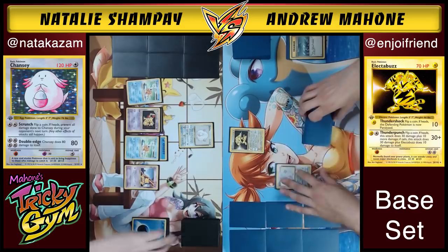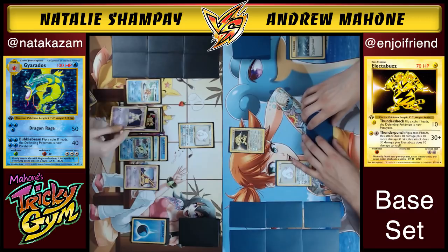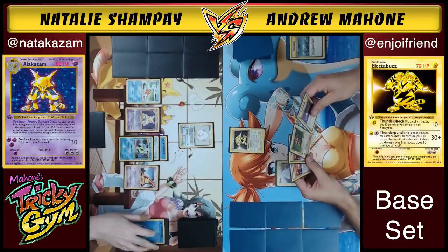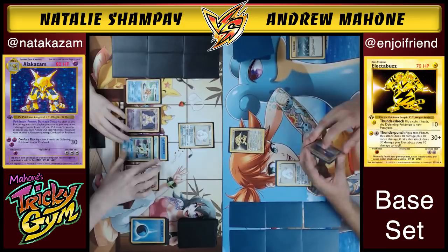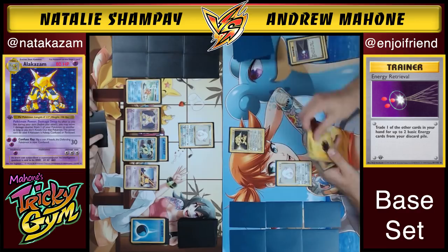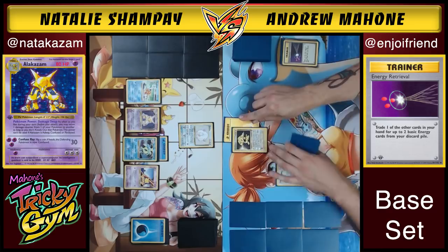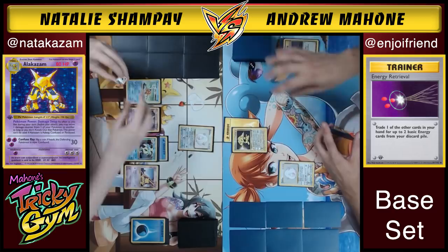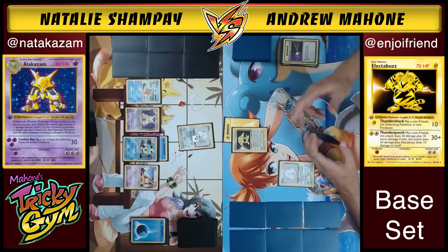I need to save these resources — I can't just let Natalie have all her energy or she's going to be coming in. She's got the dream setup now. She's not in a hurry; I'm not in a hurry. I'll energy retrieval to get two Lightning energies back and attach to my Electabuzz. Then we go for the Thundershock — flip a coin, if heads the defending Pokemon is paralyzed. Ten damage, which Natalie will probably move wherever she wants.